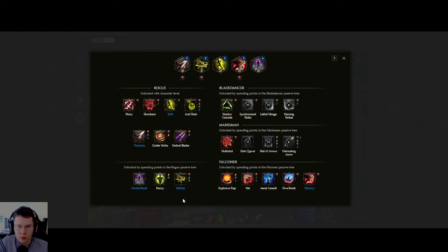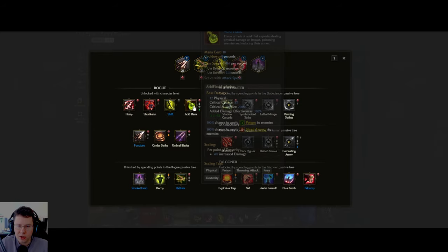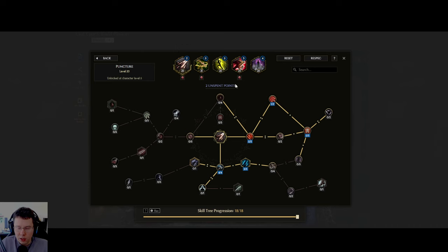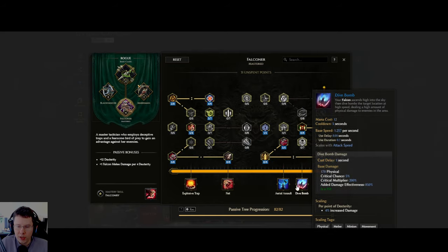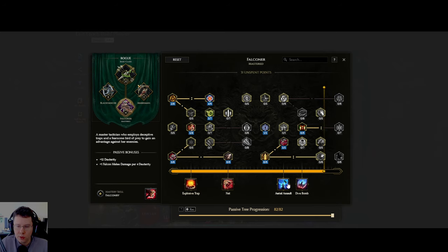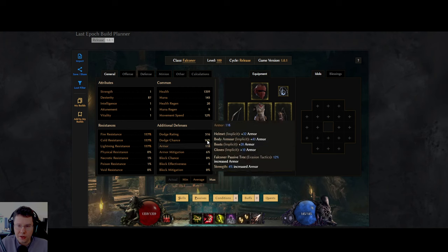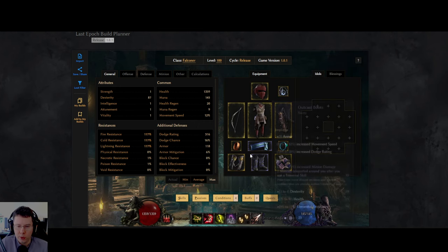For skills, at the very beginning we start with puncture and acid flask, but we're not actually going to level acid flask — you can put some points into it but you'll have to respec it very soon, because as soon as we get ballista we can get rid of acid flask. We do want puncture early on because the falconry nodes like dive bomb and aerial assault are very late, so instead of those we're running shift and puncture. This also means the crit necklace Gambler's Fallacy won't work early on, because puncture bow skills remove our 100% crit chance, so early on we rely on crit chance from the skill tree nodes where possible.